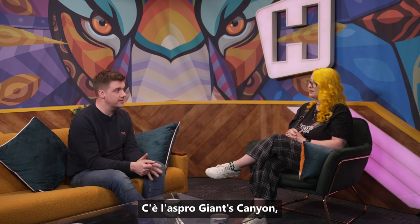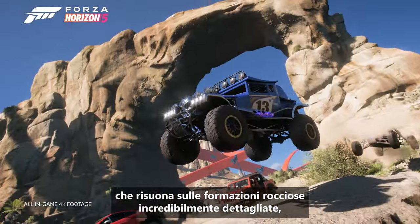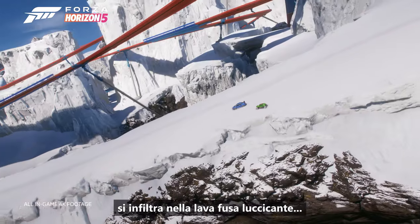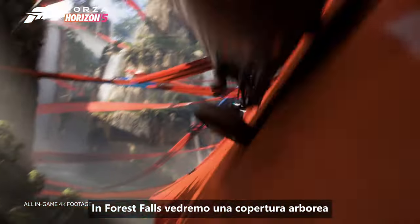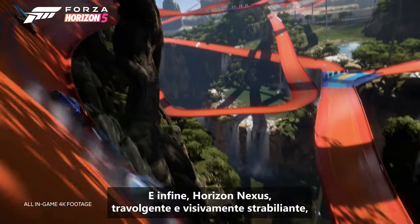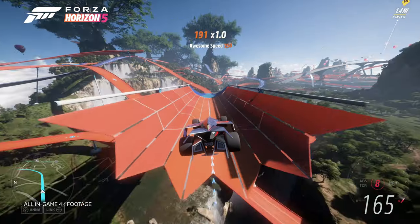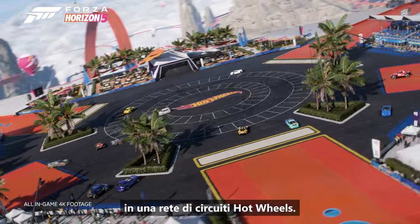We have the rugged Giant's Canyon, where you'll hear the growl of your engine bouncing back off the intricately detailed rock formations. The Ice Cauldron, where frozen tundra drips into the glistening molten lava. In Forest Falls, you'll see a tree canopy towering over epic waterfalls. And finally, the visually stunning and exhilarating Horizon Nexus, where the Horizon Festival is suspended among a web of Hot Wheels tracks.